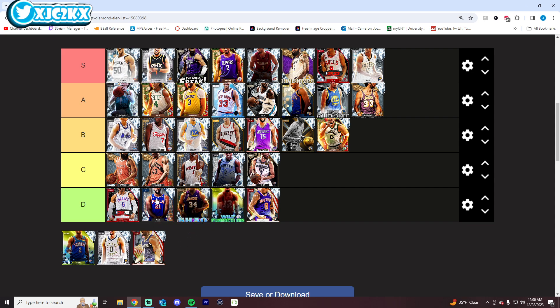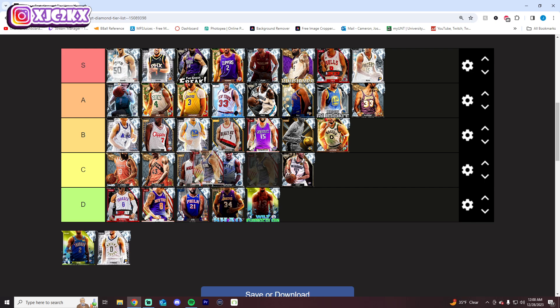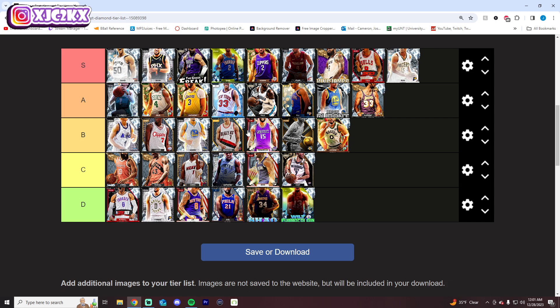Shaq and Wilt are D tier. It kind of makes me happy not to have to put them high up anymore because I've given up on running inside centers. I don't see the point, and Shaq and Wilt are out of my lineup permanently. Zion only escapes D tier because he's actually pretty good defensively, which isn't realistic, but he is. He's a great slasher obviously, but shooting-wise he's pretty bad — he'll hit wide open, but that's about it. Halliburton is D tier as well — his release is bad. SGA deserves S tier. I believe he and Booker are probably your two best point guards in the game right now, with LaMelo a close third. SGA's ability to get every single badge at the PG position with really great animations all the way around just makes him an absolutely phenomenal card.